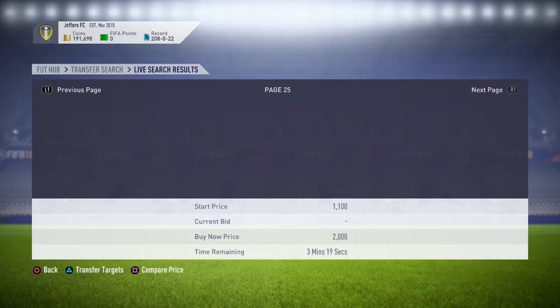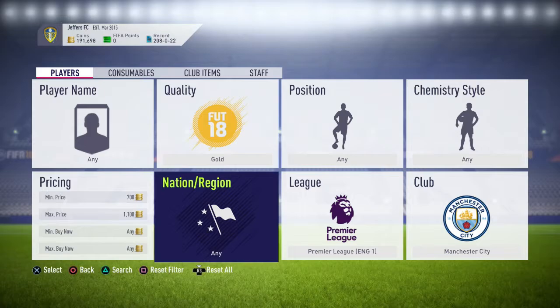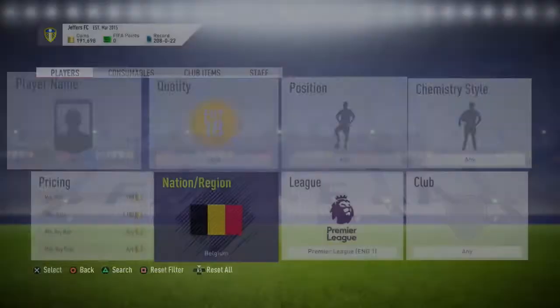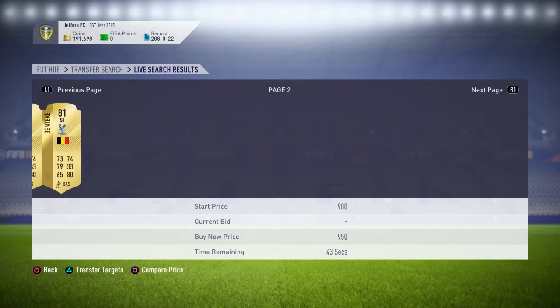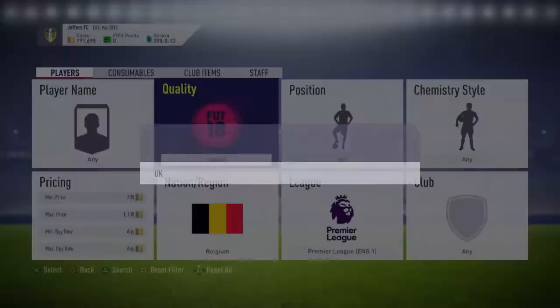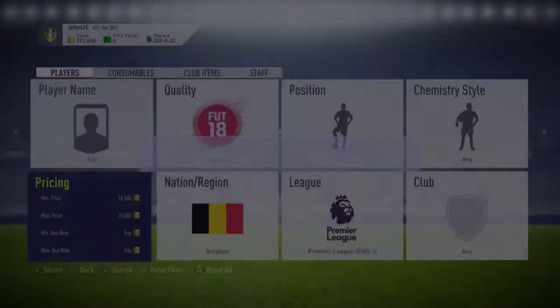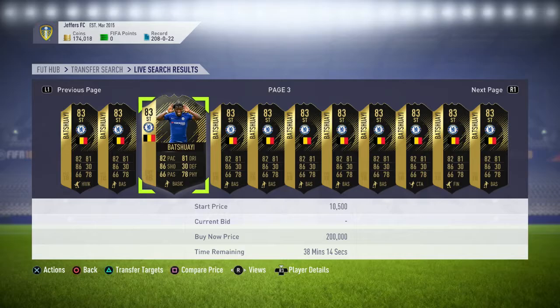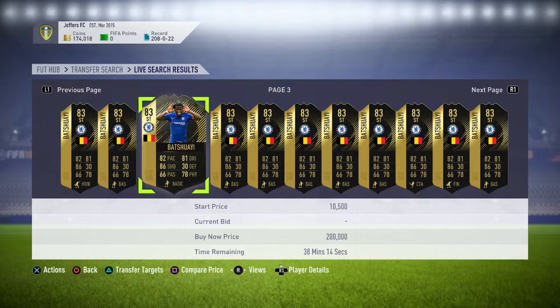Now I'm going on to another high budget trading method. You're going to want to put in Belgian special card in the Premier League, because you want your inform players - it will most likely require an inform. There's more chance it'll be KDB. As you can see here, Batshuayi just came out in the current Team of the Week, and there's also Marouane Fellaini. These ones are going to be going for quite a bit more - Batshuayi goes for about 45k and Fellaini goes for about 50k. So you want to be picking them up for about 35k for Batshuayi and about 40k for Fellaini, so you're making a bit of profit - it'll go up either way.